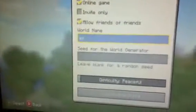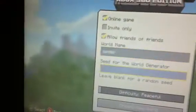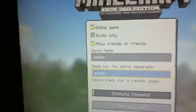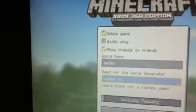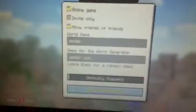For the actual seed, it's 'spider' — no capitals — and then a space and then no capitals again. It doesn't matter what difficulty it's on; I always put it on peaceful because I like peaceful. I'm gonna create a new world and then you just have to see how much clay you get.